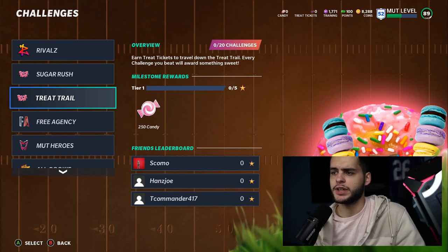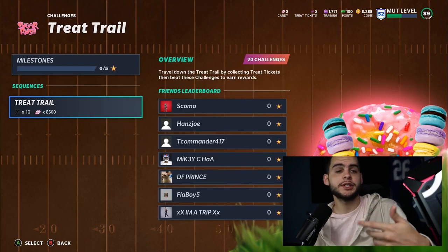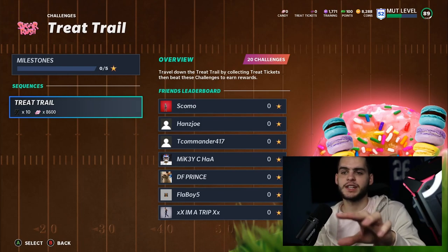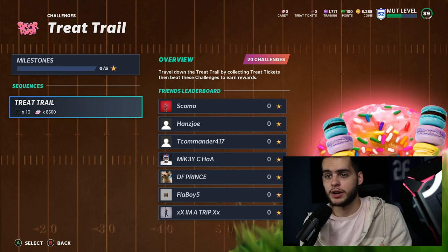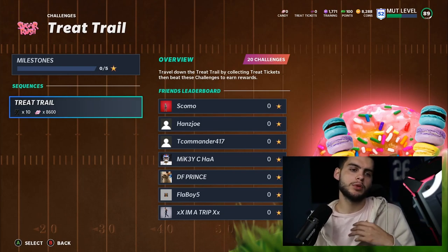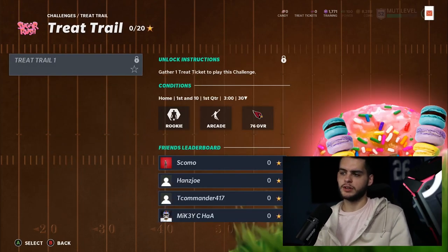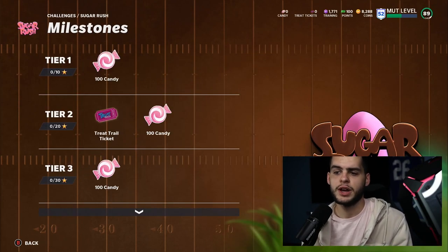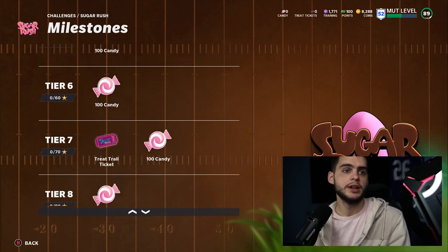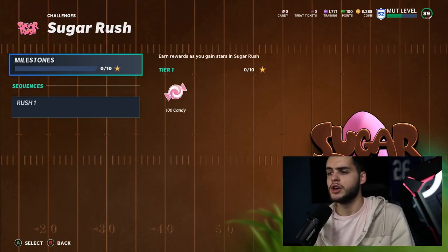For the solos we have the Treat Trail and the Sugar Rush objectives. You need to collect Treat Tickets to travel down the Treat Trail — every challenge you complete unlocks more trail tiers, similar to the Christmas milestone with tiers 1 through 20. You collect tickets through solos, sets, and objectives. You can get five total tickets from the main area, then continue collecting more through solos, seasons, and house rules. Candy is your generic currency — use it to buy things in the store, and when you quick sell players you get more candy.